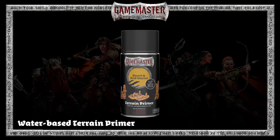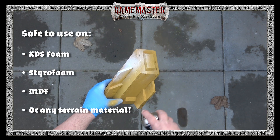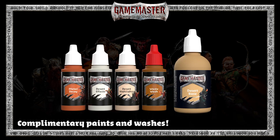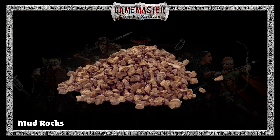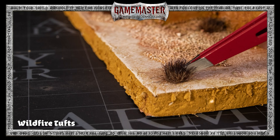Inside you will find a unique water-based terrain primer that won't corrode your building material, including XPS Foam. The set also features complementary paints and washes to complete your theme. Also included are a host of basing materials like mud, rocks, and wildfire tufts.